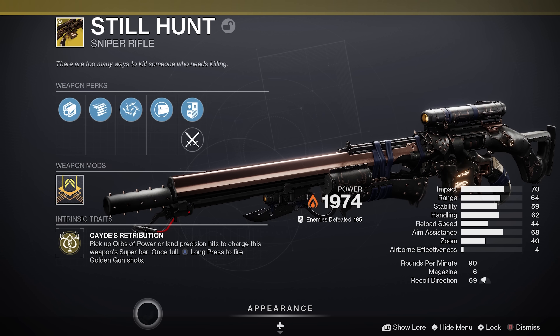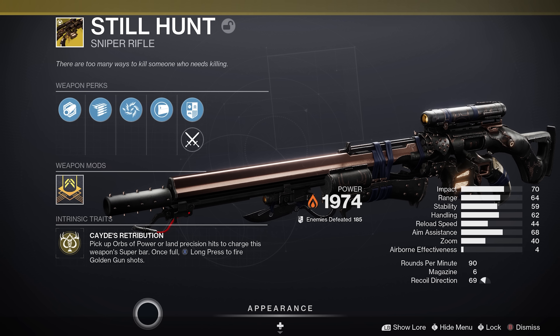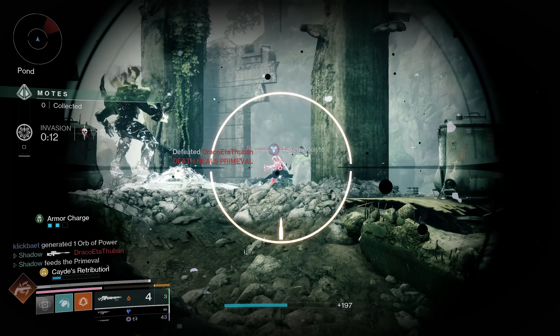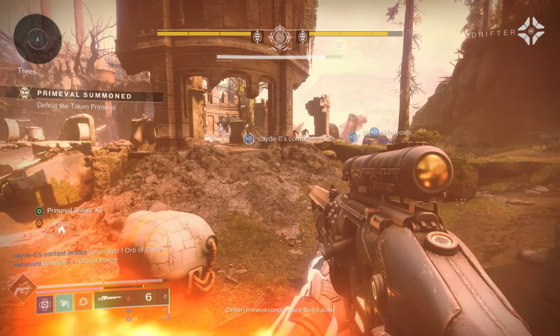Apparently Still Hunt is insane for Gambit because you can just invade and one-shot everybody to the body with the Golden Gun rounds. Let's see if I can find anybody — oh my gosh. Insane aim assist and one-shots to the body — myth definitely confirmed.